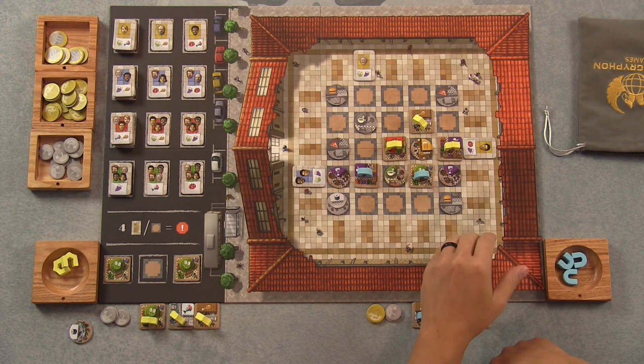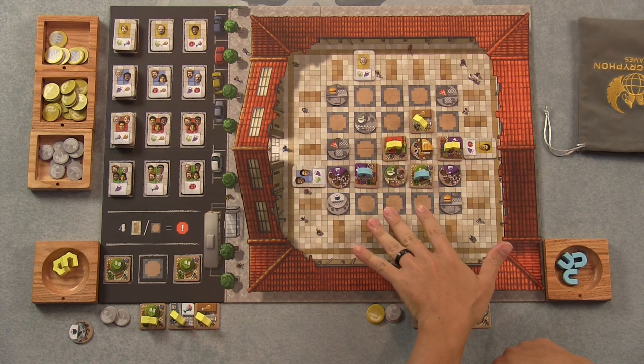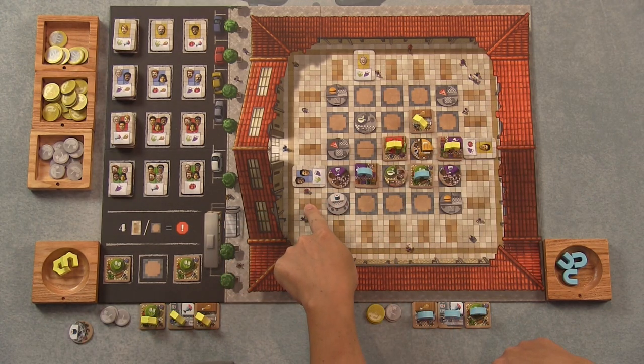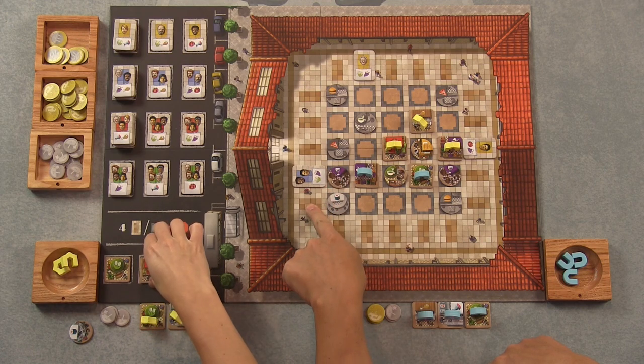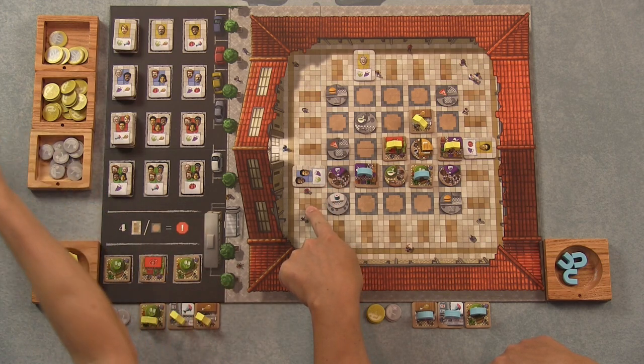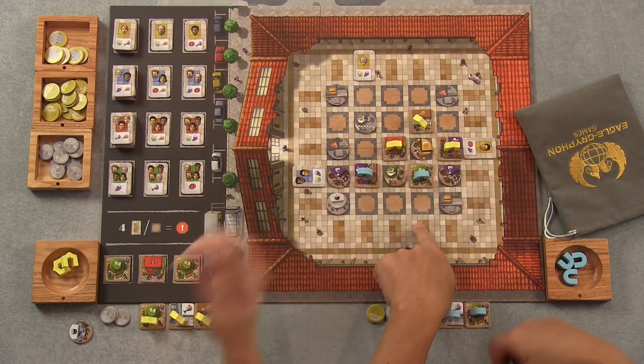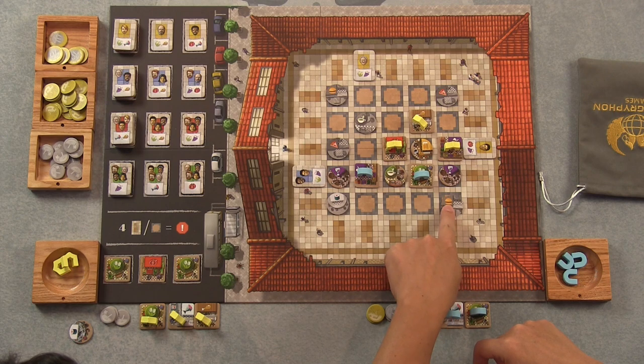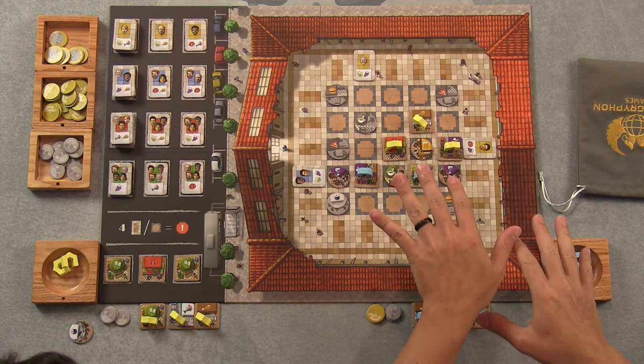The end game trigger is noted right here. If there's any time that a player plays a tile that leaves only four available customer spaces or four available stall spaces — gray spaces count as available — that triggers the end game. All players take one more turn and then the game's over. We still have a ways to go yet, but it fills up pretty quick, actually.